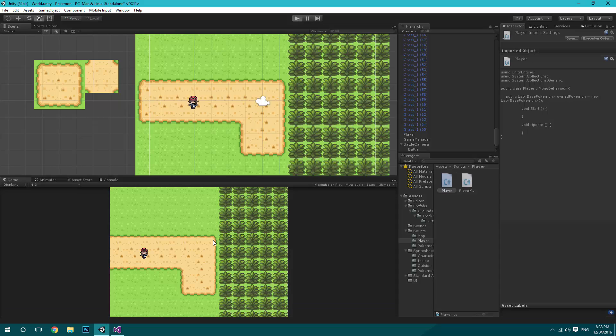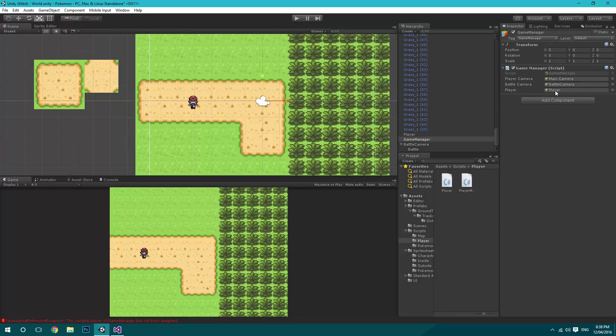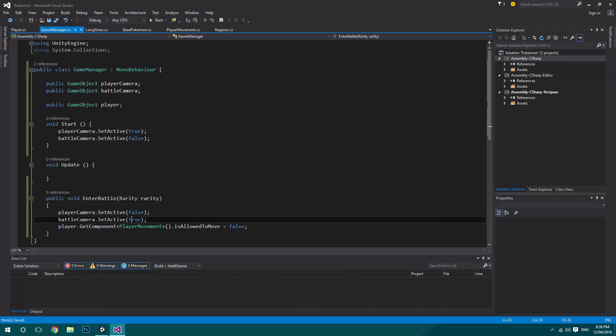We can check that by going into Unity. If we walk and hopefully get into a battle, what we need to do quickly is go to the game object and assign the player to the game manager. So now if you walk around and get into a battle, now we can't walk around until we eventually leave the battle. Okay so that's sorted — that was our last episode problem.